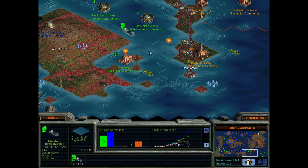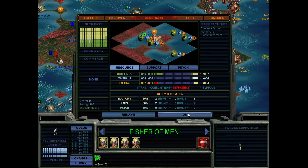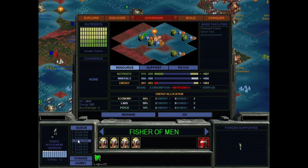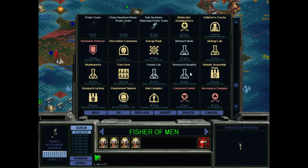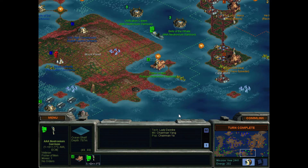I really need to kick the enemy off of this particular place. This is a Neutronium Garrison. Let's actually set this one up in the usual way, and then we'll see when it's done with that.